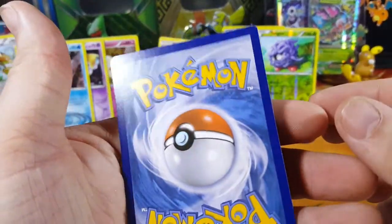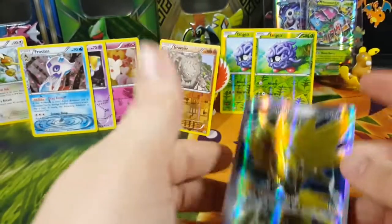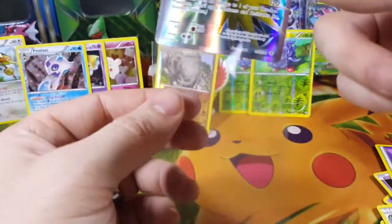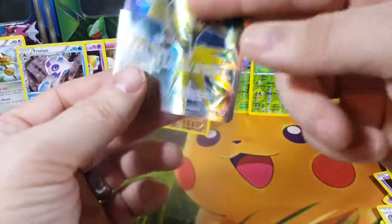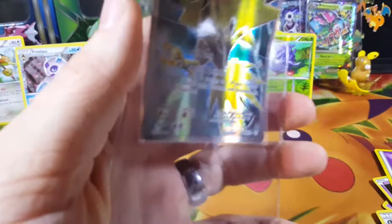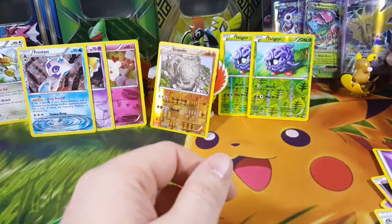I'm just checking it out, making sure — looking around. It's got some speckling and dots and stuff, so I don't think it's a 10, maybe a 9, or an 8 if I'm not lucky. Either way, I haven't even sent this one into PSA — I've never even pulled this Full Art before. It's Zapdos, looks freaking cool. Not an EX, but still better than an EX if you ask me.